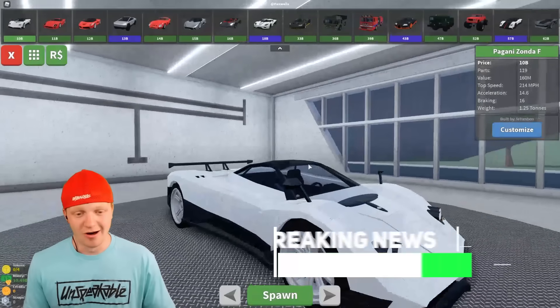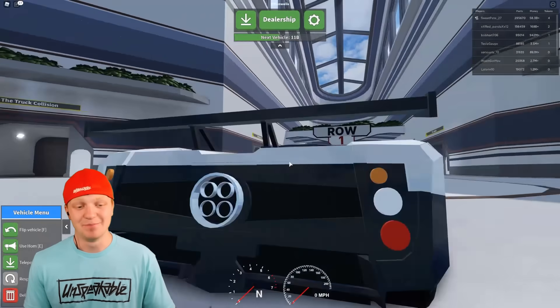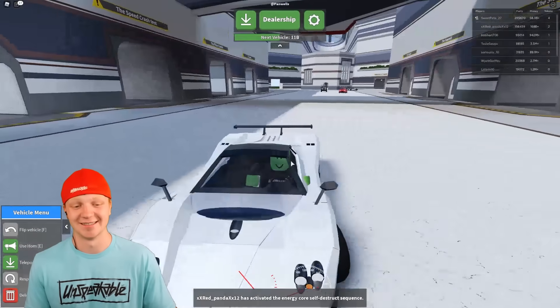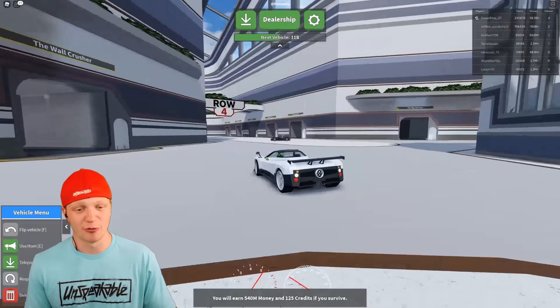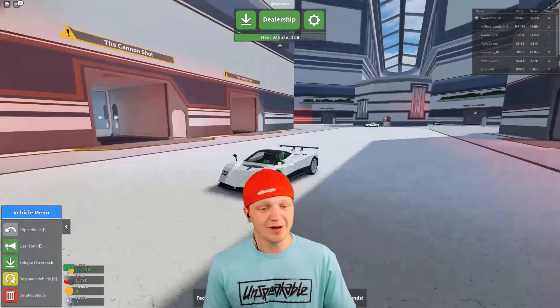Look at this bad boy - this is a Pagani! This is 10 billion dollars that I just spent on this car. This thing is insane and it probably shoots massive flames - yes it does! Okay sweet, let's crush this car. We're gonna go to row four. This car deserves row four - the washing machine, the minigun, the nuke. We've pretty much done all of these in the last video.